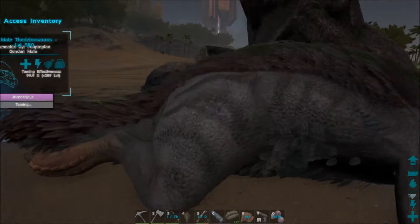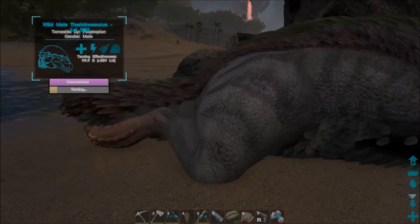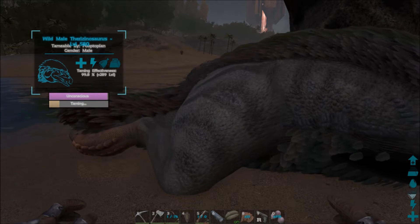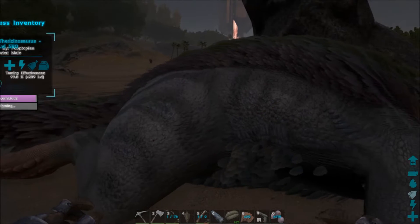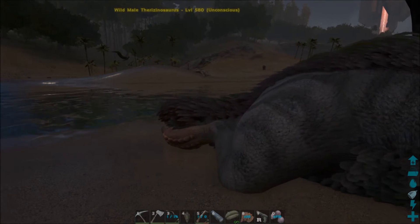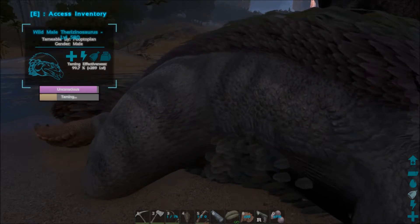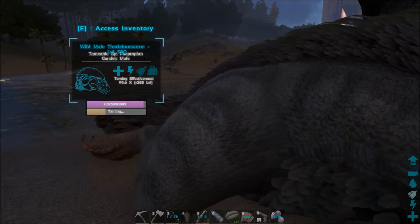I took it with a Quetzal, dropped it off, and then as soon as I dropped it off a broodmother appeared out of nowhere and started attacking it. I couldn't pick it back up for some stupid reason, and so I lost my super high level — over 800 level — mammoth. Then Smirkus came flying over with his dragon to help kill stuff. I then flew over and grabbed my stego because I still needed flowers and mushrooms to make a narcotic. I was like 'wait, you probably have one on you,' and he did, so I borrowed one from him.